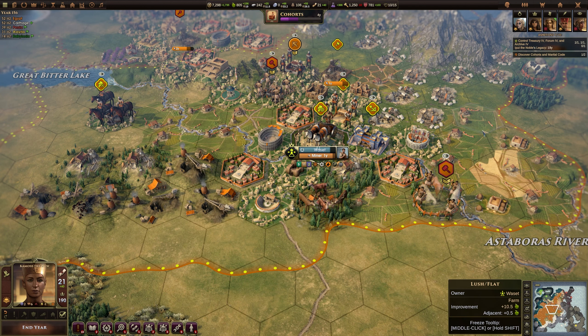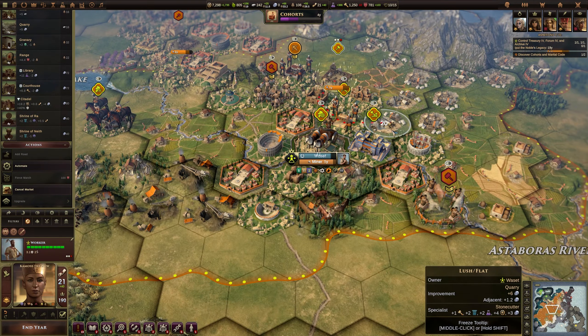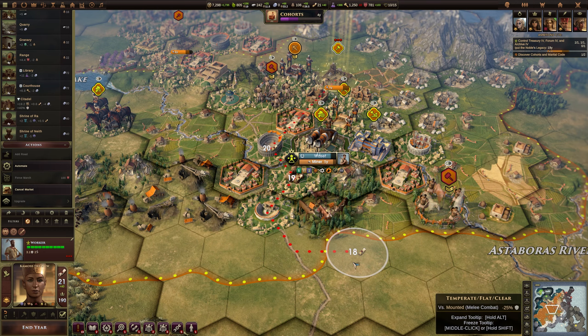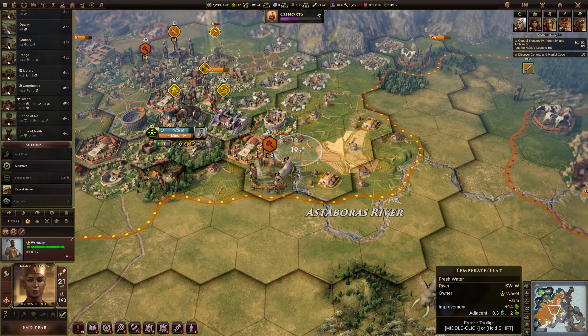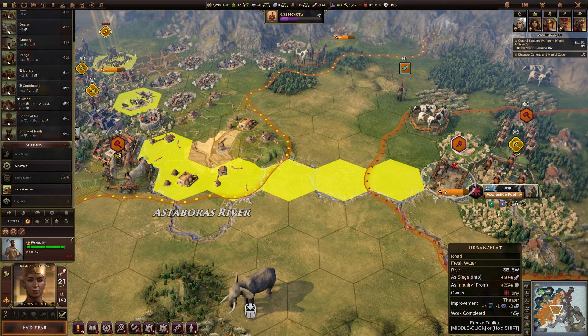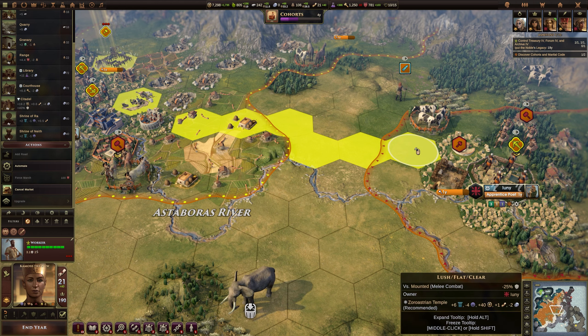Some of the first ones which I find the most useful are the ones for workers. If I go ahead and select a worker here — this worker is currently busy but that is fine — one that is particularly useful, and it is mentioned if you mouse over roads, is that there is an option that says press CTRL and R to enable road-to mode. So if you want to build a road to somewhere, you simply hold CTRL, hit R, and then move where you want the road to go. The worker will take the path of least resistance to connect your two locations via roads. You can see the little yellow hexes telling you where the road will go.